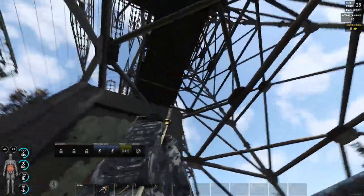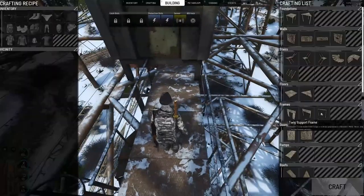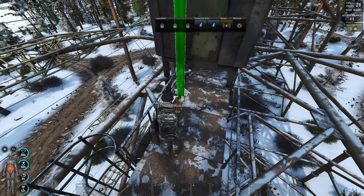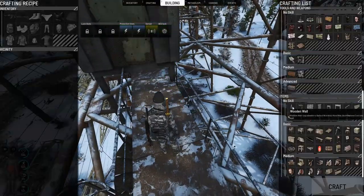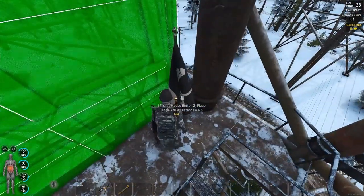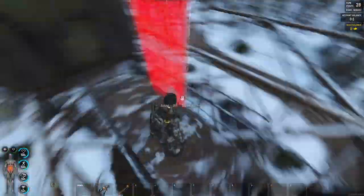We can simply barricade the top floor with multiple walls — there is no problem with this. It's not gonna take much materials, you can do a lot. You can also add a barricade here if you don't feel safe walking in here.